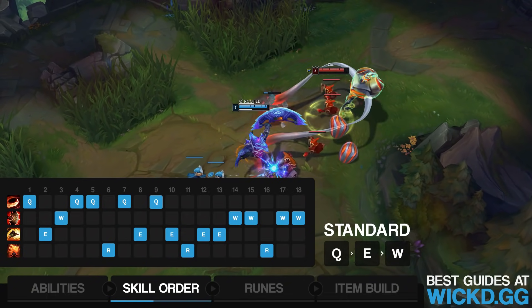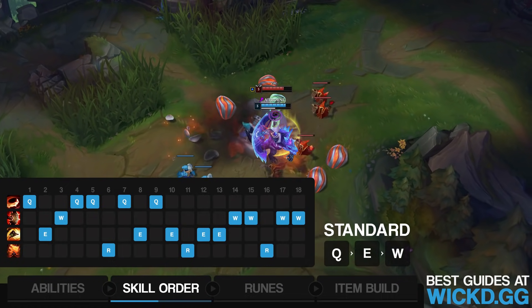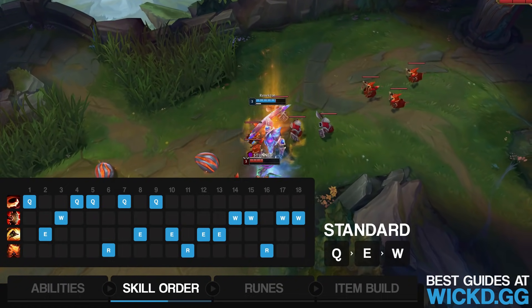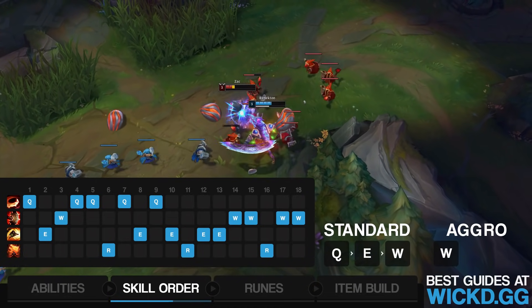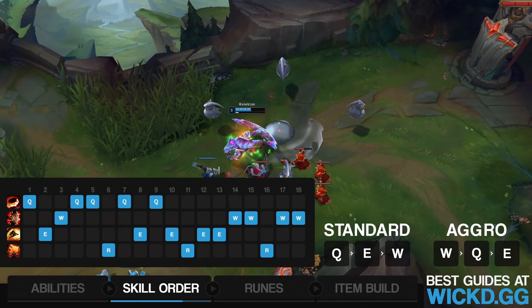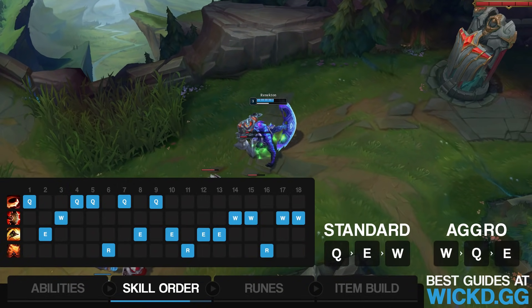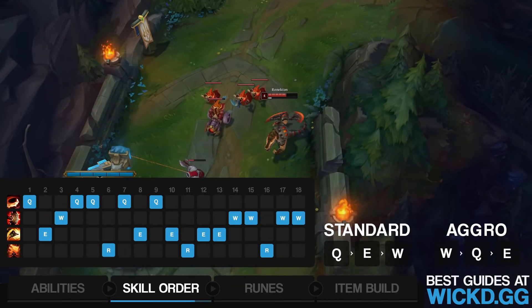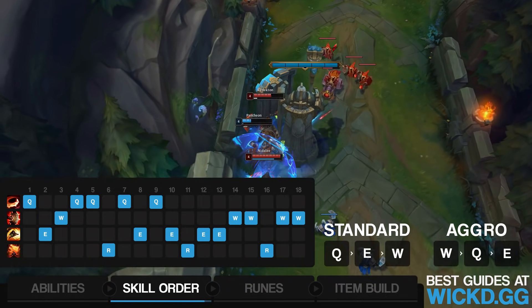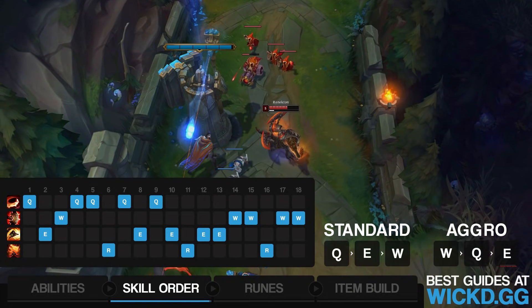That is the standard approach, but you can also go outside of it. For example, if you're facing a Riven and you want to be aggressive, you can go W level 1, Q level 2, and then E level 3. You only want to do this if two conditions are met: you're stronger than your opponent and can abuse them — a Riven matchup would be perfect — and the enemy jungler starts topside, meaning they're most likely not going to gank you early.